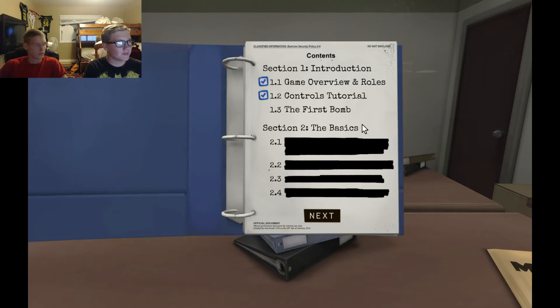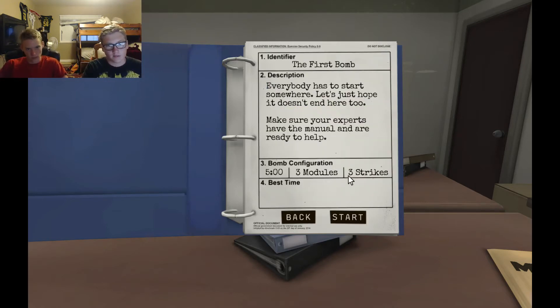You can't see Ethan because they're behind us — we're going to be playing Keep Talking and Nobody Explodes. Why do we have to defuse a bomb? We're going to do two bombers. People are going to be operating the bomb, and then Ethan's going to be the diffuser. He has the manual so he knows how to defuse it; we don't. Three strikes and you're out. Three modules — three different puzzles. This is the first bomb, let's go!